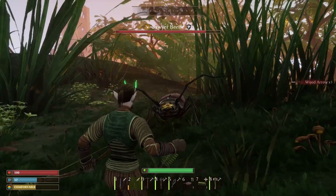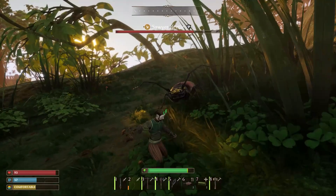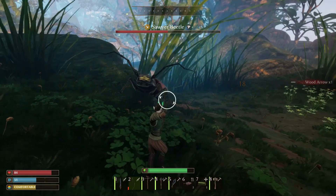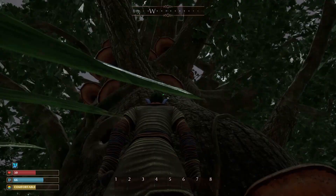Creatures all have their own weaknesses, which can be identified by a little yellow icon by their health bar. A few examples: slashing damage from a sword, piercing damage from a bow or spear, and blunt damage from a hammer. You do want to have an array of weapons and tools on you at all times so you can be ready for any situation you may find yourself in.